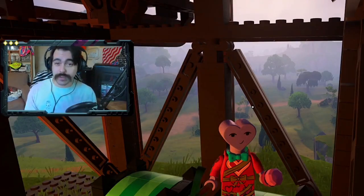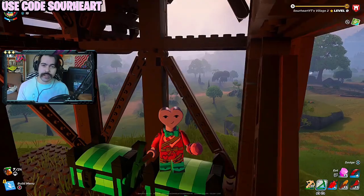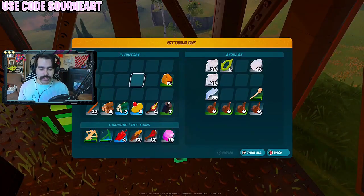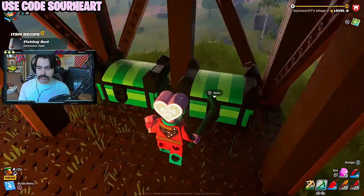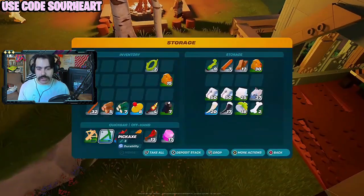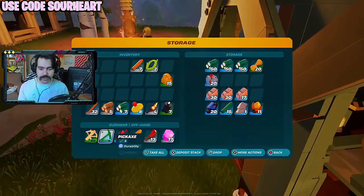Instead of just reading the patch notes, I'll drop into LEGO Fortnite and show these changes firsthand. The biggest change is the addition of a fishing rod. To get it, add some cord to your inventory to unlock the basic recipe. But you're going to want to add rod to your inventory to unlock the other versions.